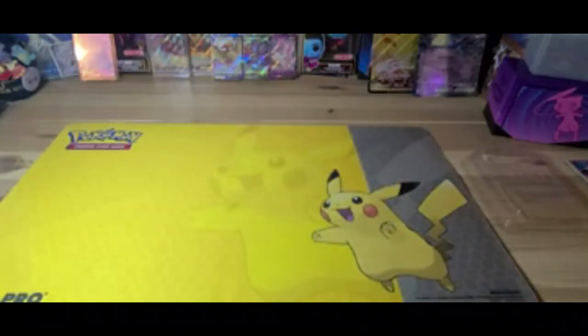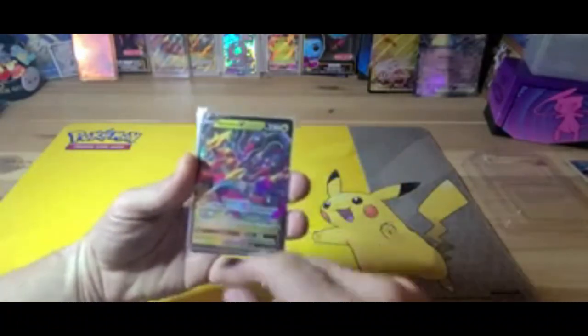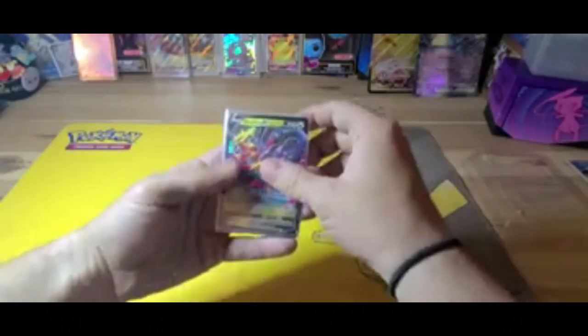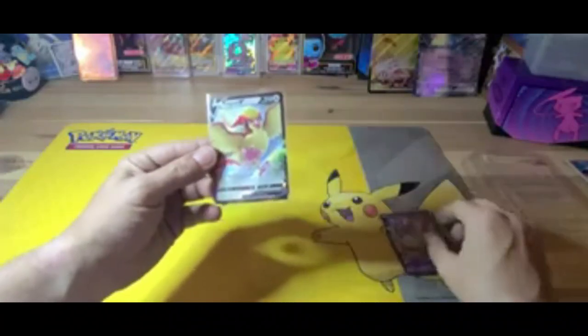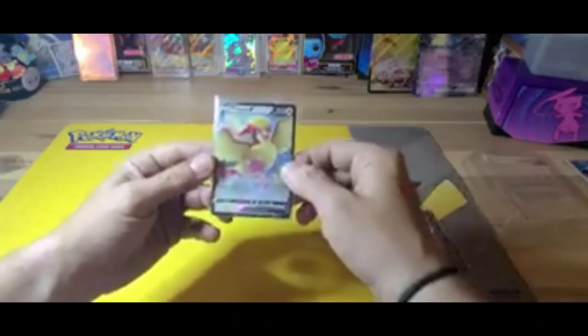Alright, here are the pulls: obviously the Giratina V which is what's on top of the tin, the Sylveon V from Evolving Skies, and then the Pidgeot V from Lost Origin.